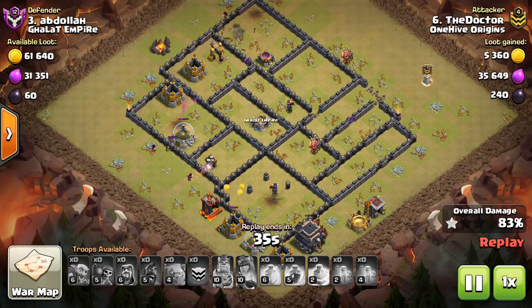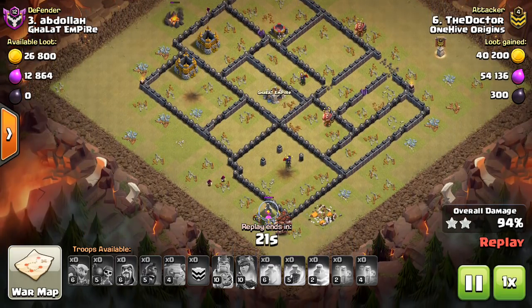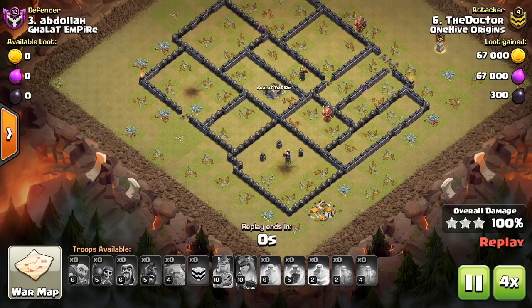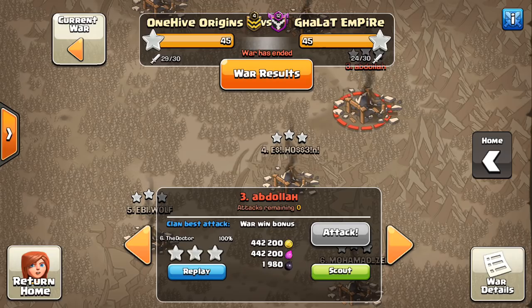A ton of hogs left — plenty to take out the queen and finish off the base cleanup-wise. But you've got to be careful with two golems: you're tanking for things that aren't doing as much damage as max heroes would. Instead of bringing extra tanking troops, you could bring extra hogs or extra damage troops which might get you better value. The king deployment might have been a little bit early — you've got to be careful because the king is a great way to take out the queen. If you only have bowlers and your own queen, they're not the best at grabbing the defensive queen since they tend to sit back. Save your king so that when he's low level he doesn't get targeted too early and can use his ability to take out the queen.